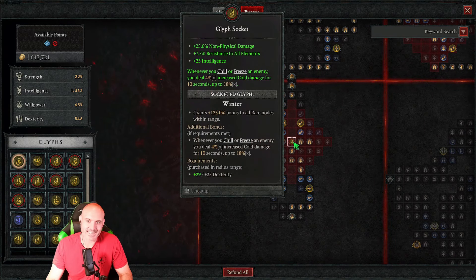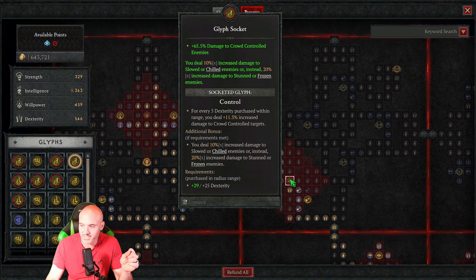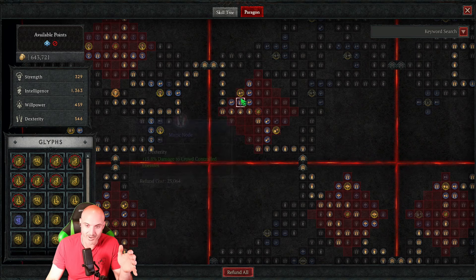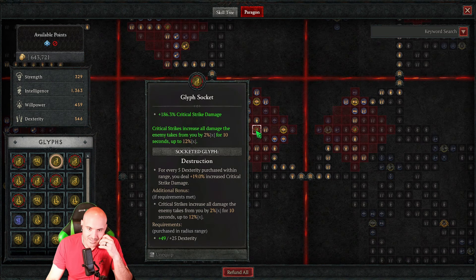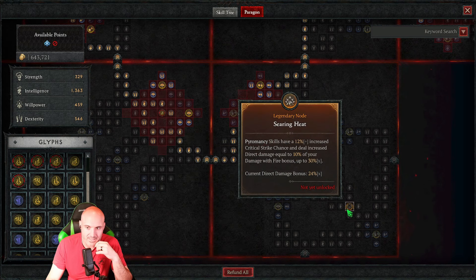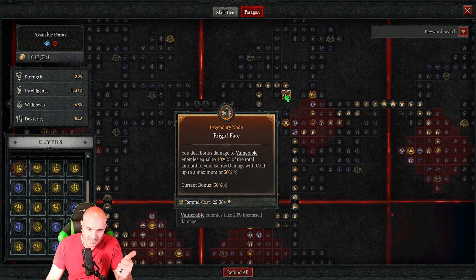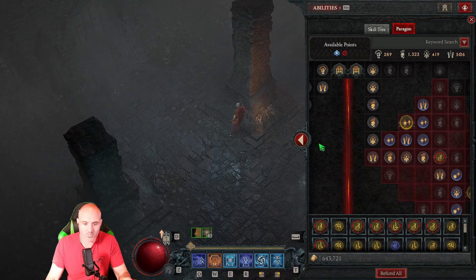For the paragon tree: I have winter and then go into the ice fall board. We have enchanter and control - control is when the boss staggers, which is why it's so good. Then enchantment mastery and destruction, which is doing really good work. That's in the burning instinct board. Then flame feeder in the searing heat board. Then we went conjure so ice blades last longer and get more mana to cast more frozen orbs. Frigid fate gives 30% bonus - love that. And then exploit. That's the current build.